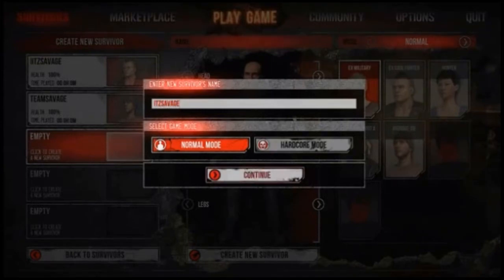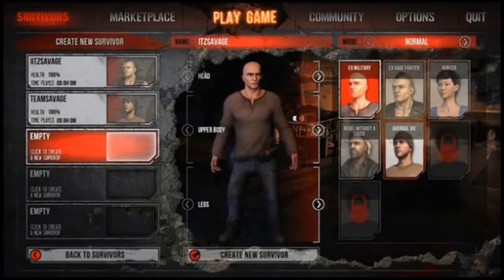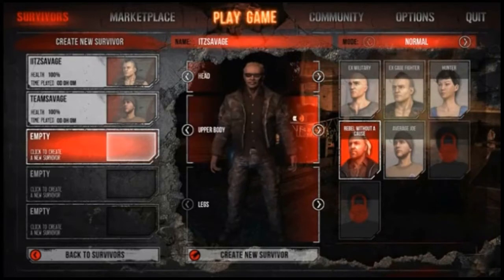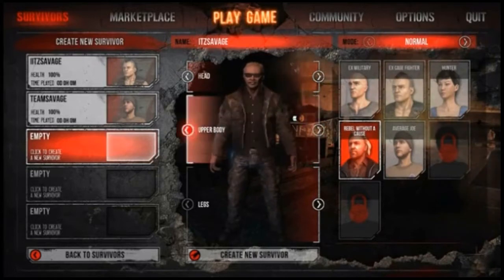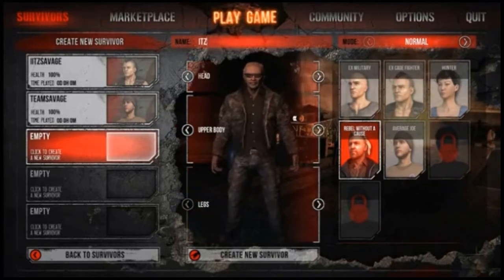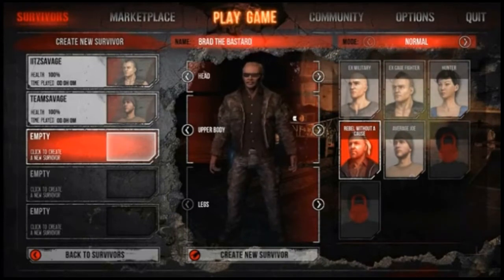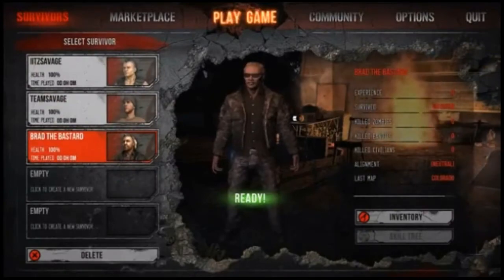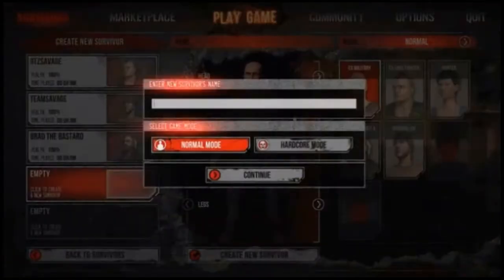I actually wanted to try the X cage fighter out on the original game, but when I tried to sign up and pay five dollars of GC to buy the character, it gave me a big middle finger and told me to screw off. So it's pretty cool that I'm actually going to be able to use these characters without paying real money. I'm setting up Brad the Bastard right here — he's got the real hardcore douchebag look to him.